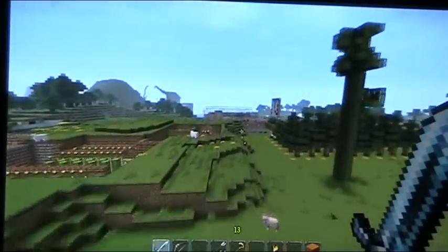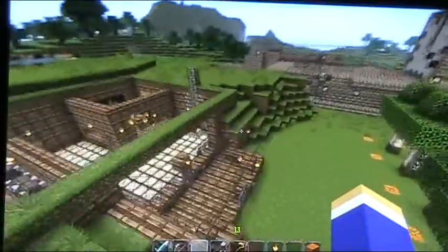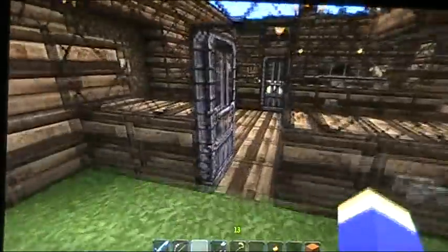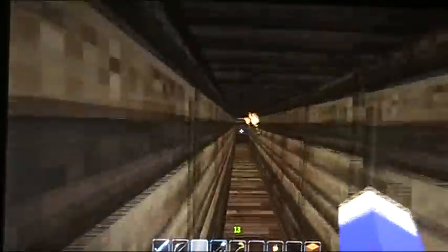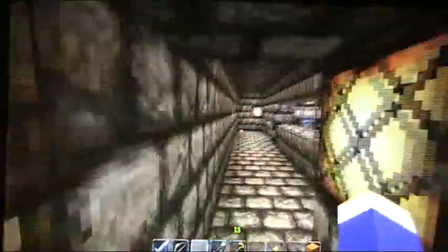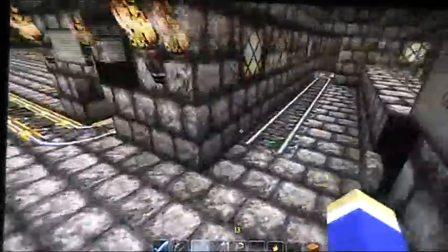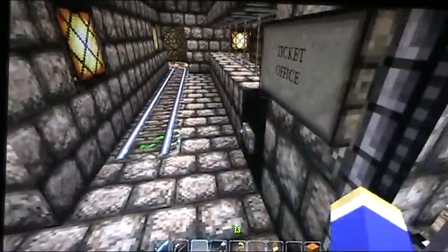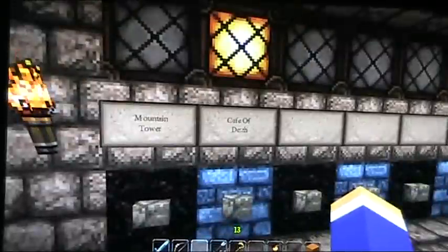Now we're going to go to the terminals itself. To get in we have to get through this part. A lot of these tracks are glassed off to prevent any spawn getting in - anything just wandering in from outside. This is the ticket office by the way. I've done a number of things here - we have the seven tracks here, a mountain tower which I showed you before in a tour, and the cafe of death which I've just put in.